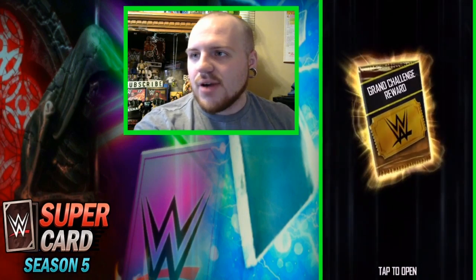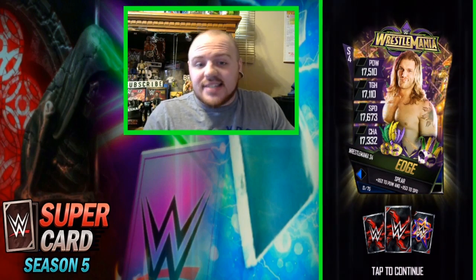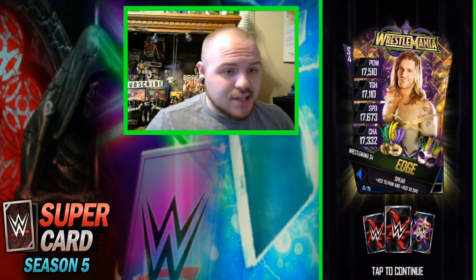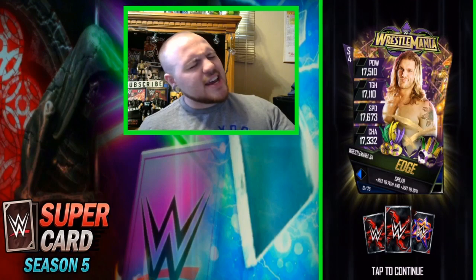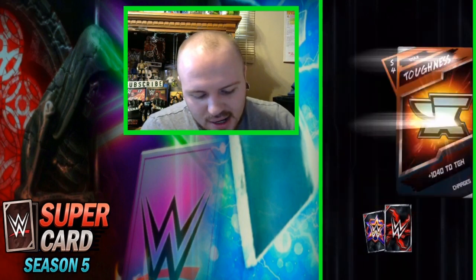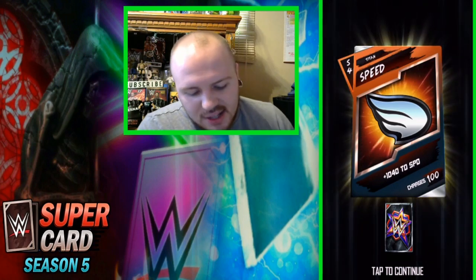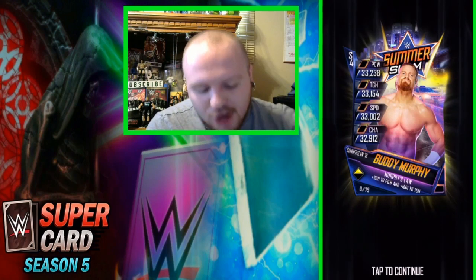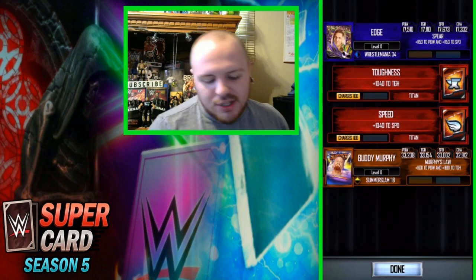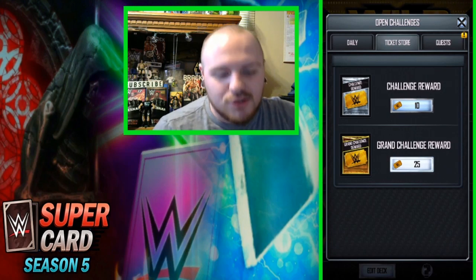Here we go — let's find out what I get in 3, 2, 1. Okay, we do not get a Shattered card, but we do get an SS-18. That's really not too bad — definitely cannot wait to see what it is. Hopefully it will actually be a superstar. We get Edge — it is going to be a superstar! So it is Buddy Murphy. That was a pretty decent Grand Challenge Reward Pack, I guess. Not going to help me too much, but still pretty decent. I don't even usually get SS-18 cards from those packs.